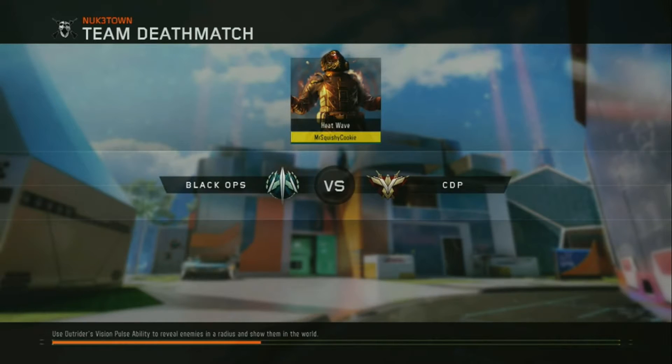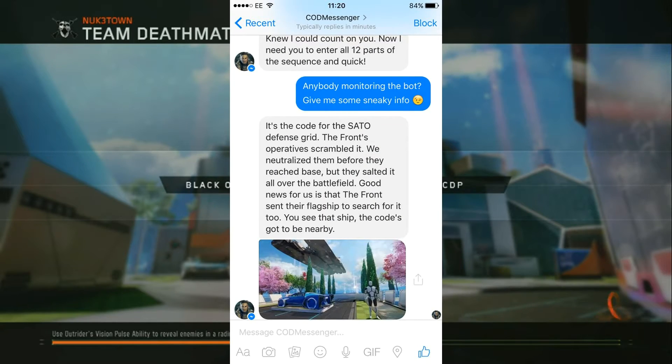So it says on this map — I've got this message which I might show on screen, but I'll read it out now. It says it's the code for the Sato defence grid. The Front's operative scrambled it. We neutralised them before they reached base, but they assaulted this all over the battlefield. Good news for you is that the Front sent their flagship to search for it too. See that ship? The code's got to be nearby.